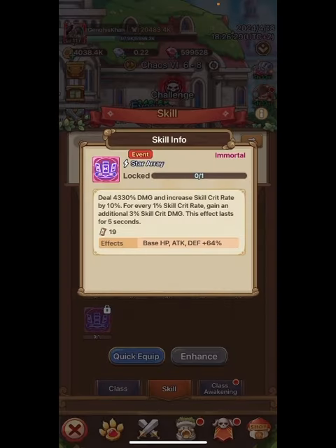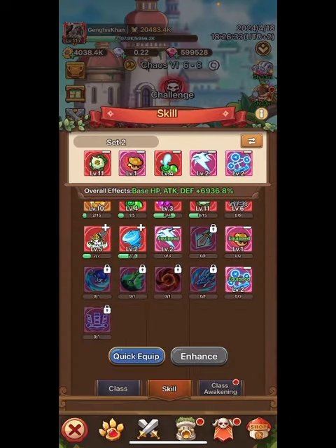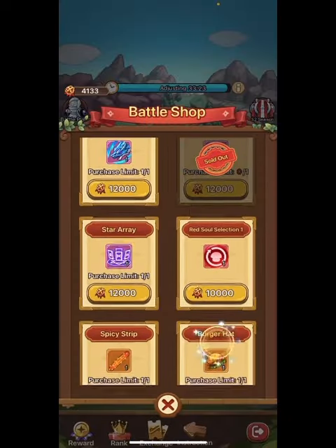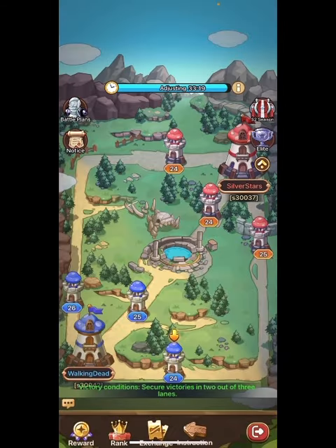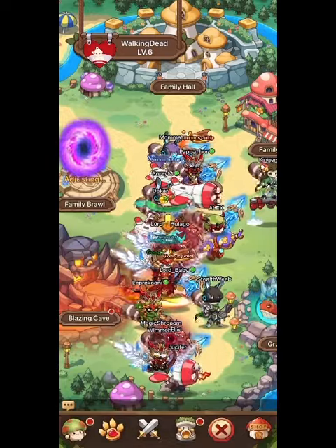You're going to want Star Array — it's going to increase your skill crit. The way you get that is in the Family Brawl Shop. Go into exchange and it's over there. Save up and get it; this should be your first purchase. You are absolutely going to need it. Then you're going to have a relic that's going to help out with it.